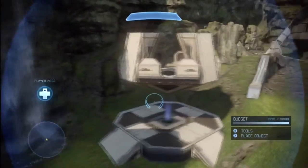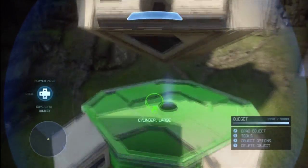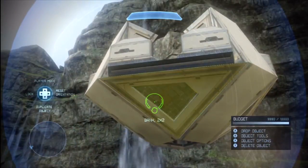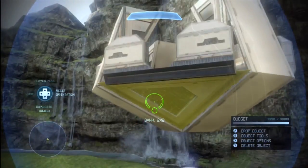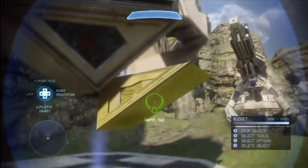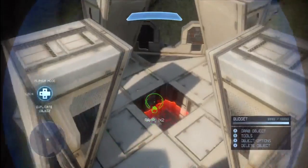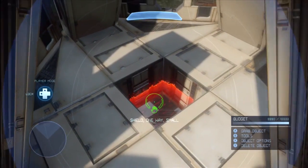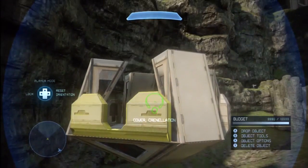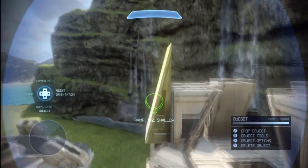Over here is a sniper tower — a cylinder large with ramps leading up to it and a gravity lift coming up to the top. Over here he's used bank 2x2 pieces for the floor — four of them — and to connect them he has ramp 1x2 pieces. What's cool about that is it leaves a gap in the center where he puts a one-way shield. Then you have cover crenellations and shallow ramp pieces providing good protective cover for whoever is up here.